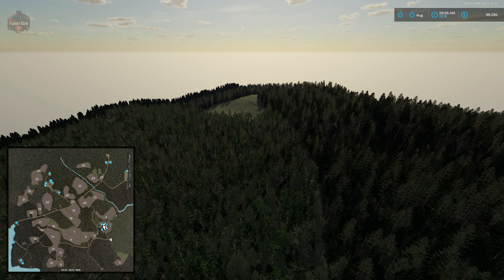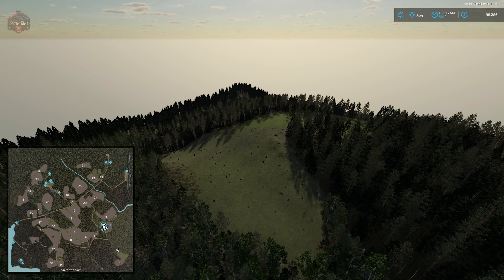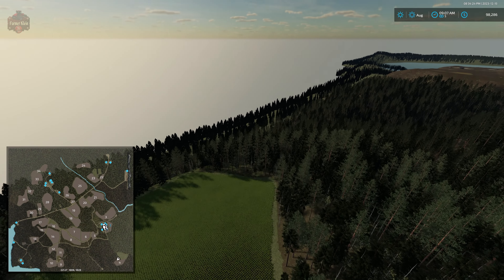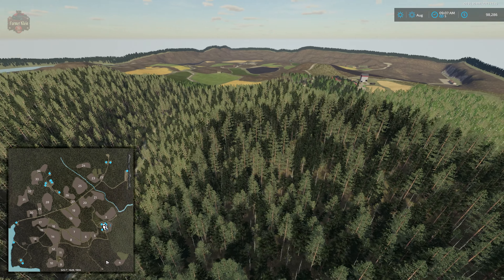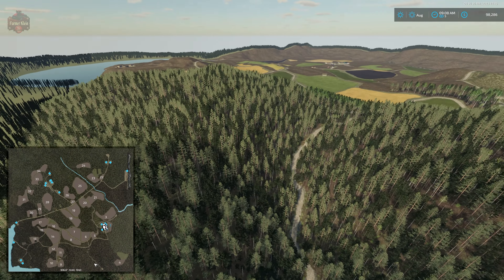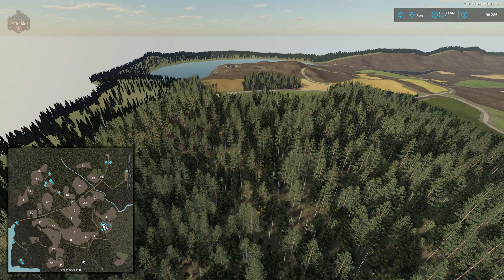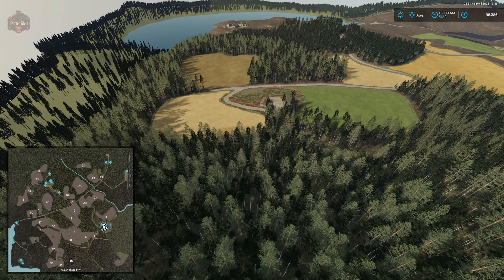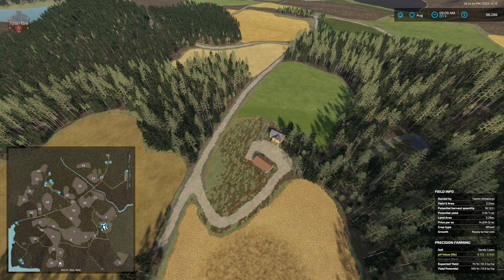Up on the hillside there's another grass area and a field. Making our way along the southern edge, looking north, we're coming up to the sheep farm. We'll be buying the sheep farm and taking a closer look during the drive-around portion.